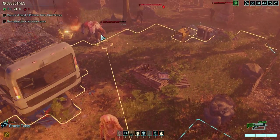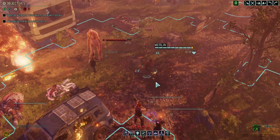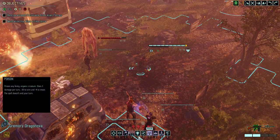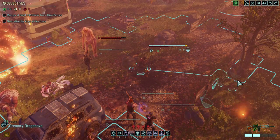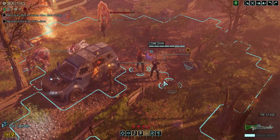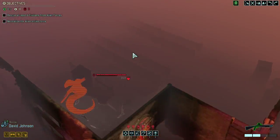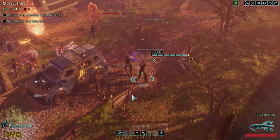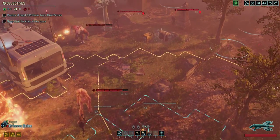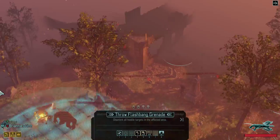I definitely think the frost bomb goes out now — can we get it far enough? I don't think so unless I move up. Well, we don't need to use lightning strike, which opens up the possibility of using hallucination curse. We have a lot of enemies active. A flashbang is also a decent choice — what kind of radius? We could probably flashbang all four in the back.